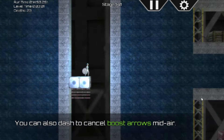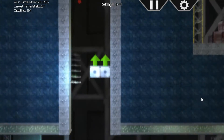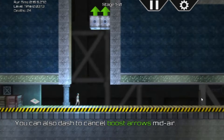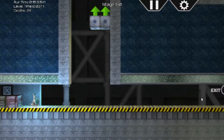You can also dash to cancel boost arrows midair — I see, I've been playing with it and killed myself. Another log. Log three: 'Two accidents so far with security malfunctions. The lift has been broken for three days, we have to resort to personal anti-gravity devices to get down — there has to be a better way.' We can find the better way.